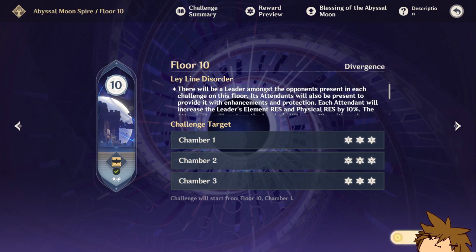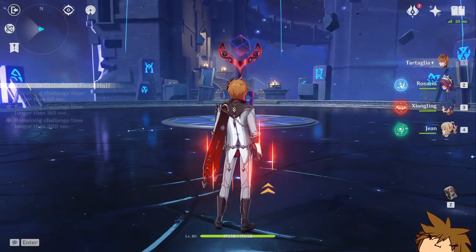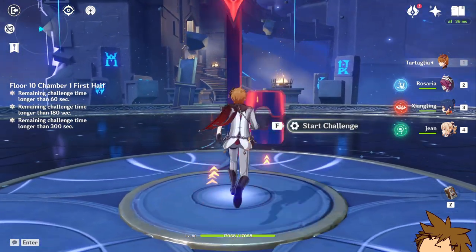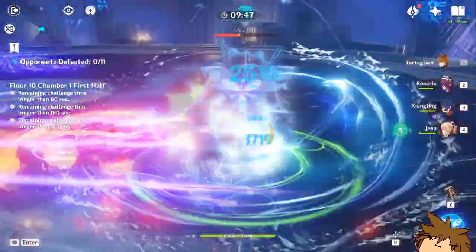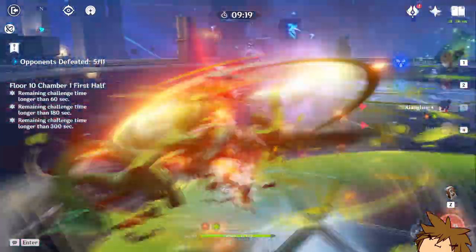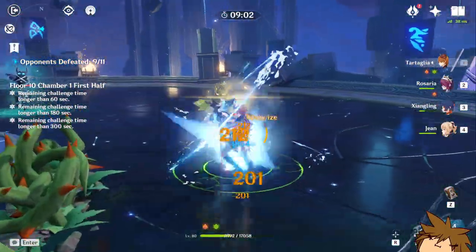Let's go to Floor 10 just so you guys can see the flow of the account. We're getting some extra crit rate and crit damage here. This is my favorite team ever in the game — even on my other account this has to be my favorite team, it just flows so well. As you can see it goes pretty hard.